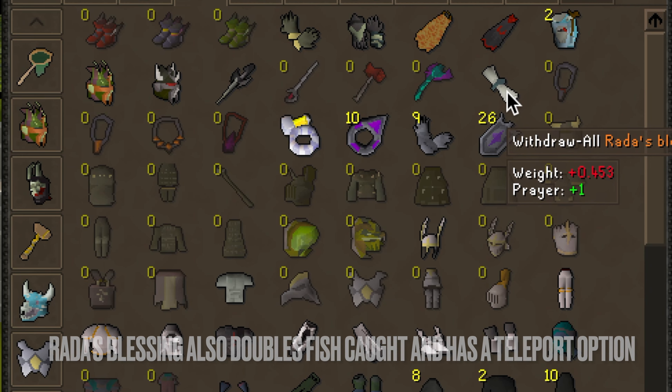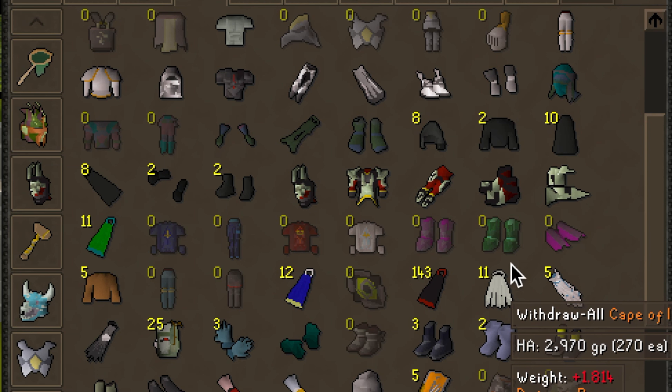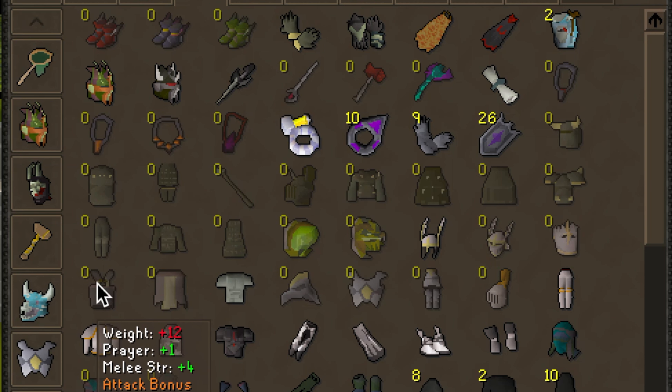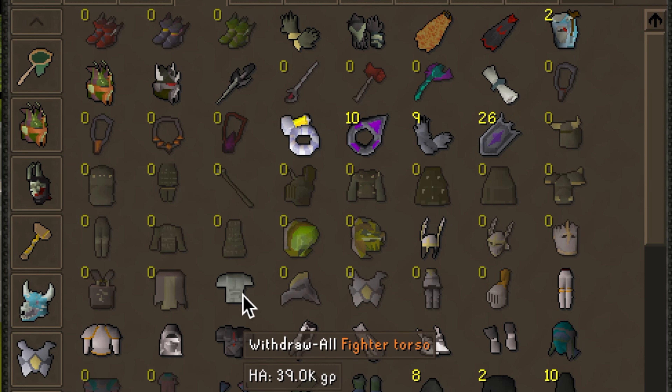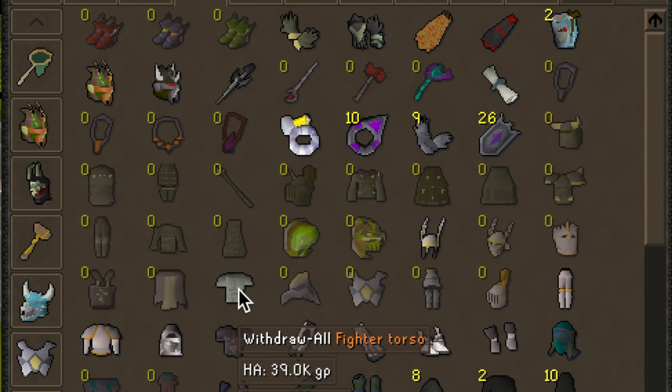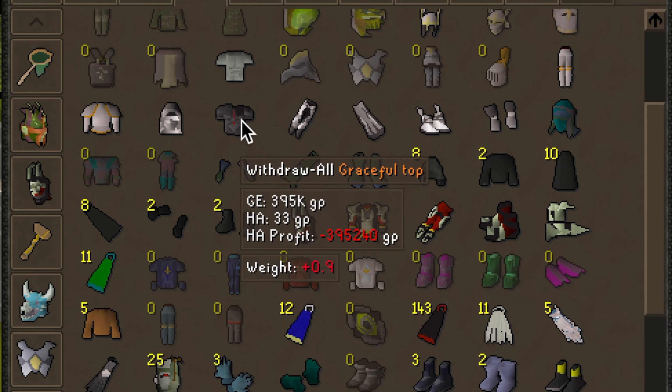The next item is the Fighter Torso. You can get this from Barbarian Assault, and basically the item acts as a Bandos chestplate minus the defense bonuses but gives you the same strength bonus. So if you combine that with Bandos Tassets, you're essentially wearing the set minus all the defensive bonuses — and in my opinion it looks really sweet and it's just one of those nostalgic items I really love.